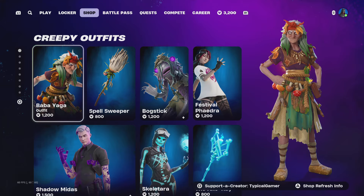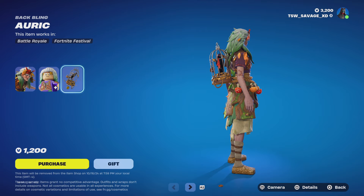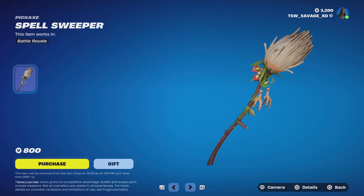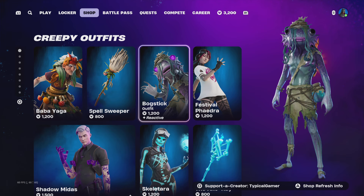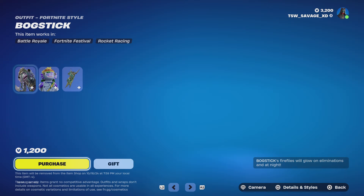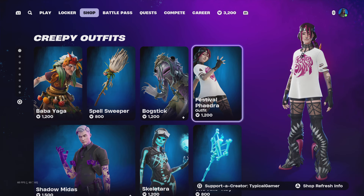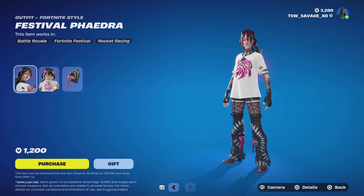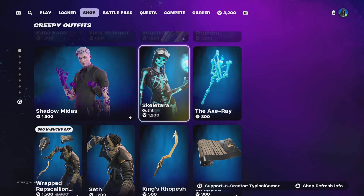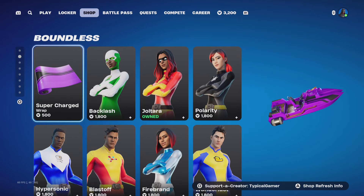We've got some new creepy outfits. You get the Baba Yaga skin with no styles, along with the Auric back bling with no styles, and the Spell Sweeper pickaxe with no styles. We also get Bog Stick with glow on and glow off styles, along with the Boggy Lamp back bling with no styles. You can also get the Festival Fiedra skin with no styles, which comes with a back bling called The Maw with no styles.